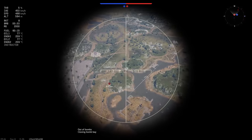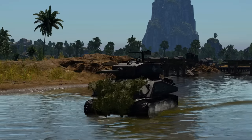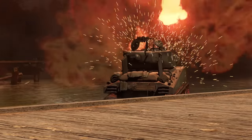By dropping a sea mine from a plane into a part of the ground forces map that is made up of water, you essentially create a landmine. If a tank drives over the place you drop it within 180 seconds, they go kaboom.